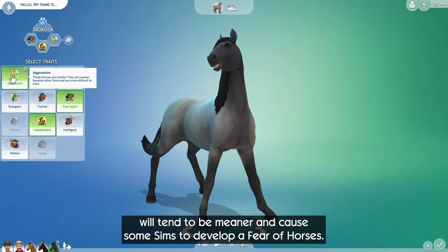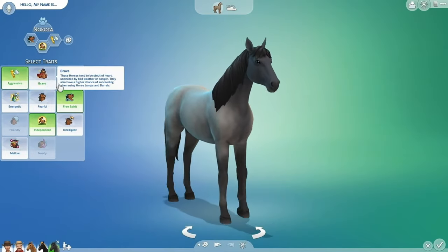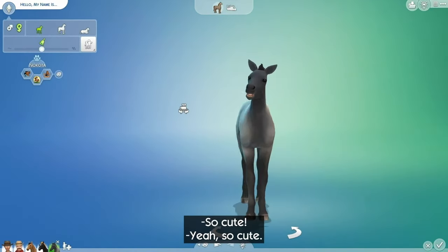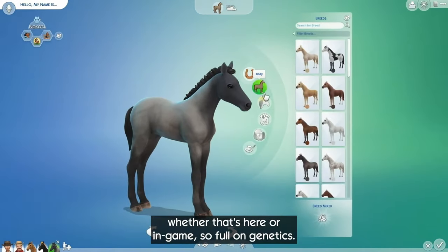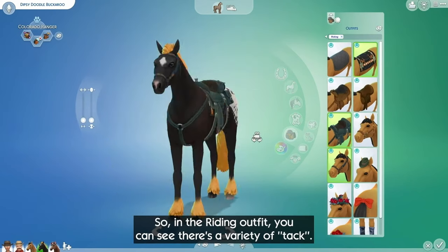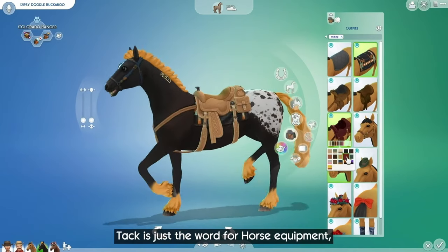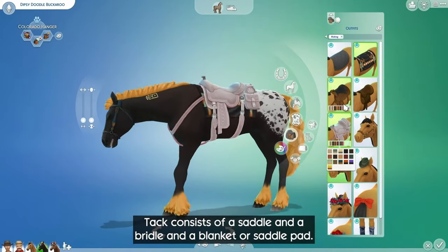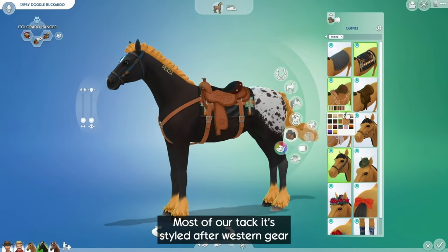There are 11 traits for horses, three of which an adult horse can have to round out their personalities. They have three life stages — foal, adult, and elder — and have a genetic system to solidify the family feel. Unlike cats and dogs, horses are given two outfit categories: everyday and riding. You can dress your horse up or dress them down for everyday living or a night of competition. The tack is said to be mainly western-inspired, but it was mentioned to have some English-style accessories, too.